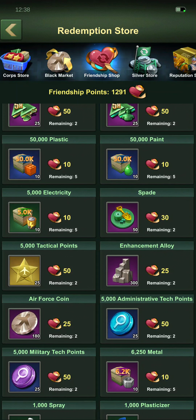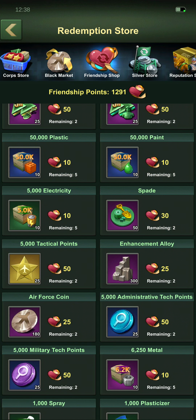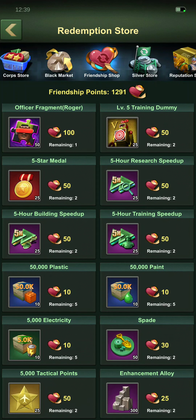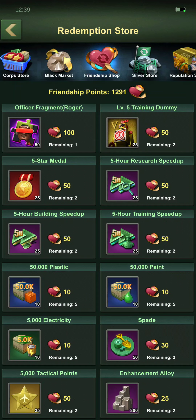The Arms Dealer — I want to say that was here when I left. The Corp Store's obviously always been here, the Black Market's always been here, the Silver Store's never going to go away. The Reputation Store was new-ish when I used to play. The Loot Store's still there. The Halloween stuff always changed for different events, so that might be new-ish, but it's basically just changed from whatever it used to be.